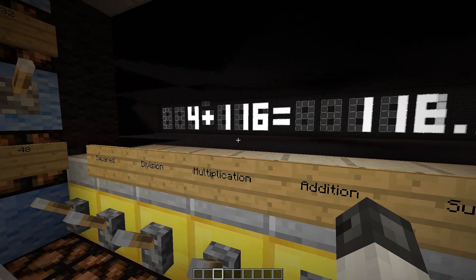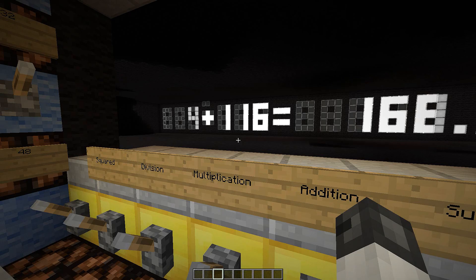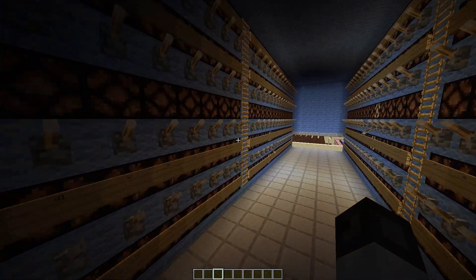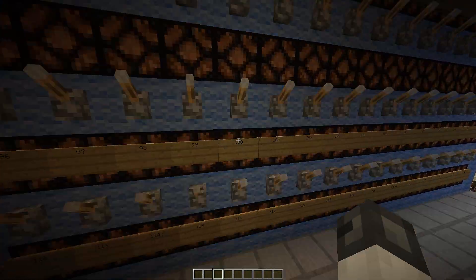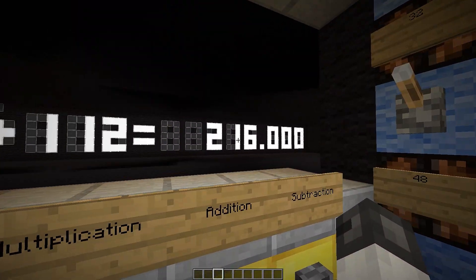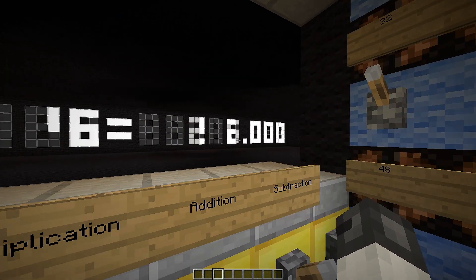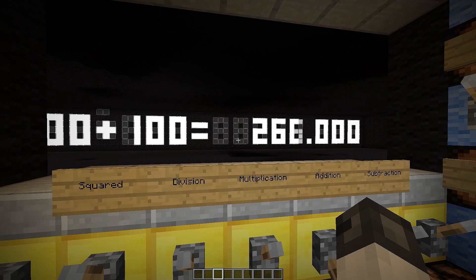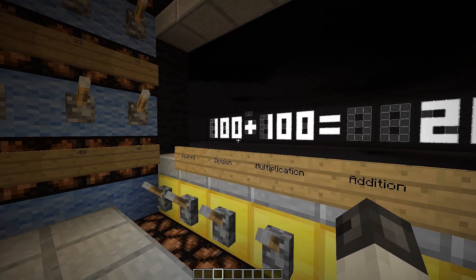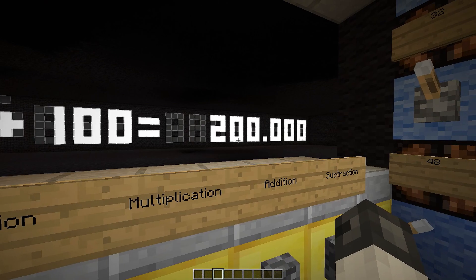This thing is now magically adding 100 and 100 together. Unless I push 116 — yeah, I chose 116 by mistake. I'm waiting for the decoder to respond. That's one fancy calculation right there: 100 plus 100 equals 200.